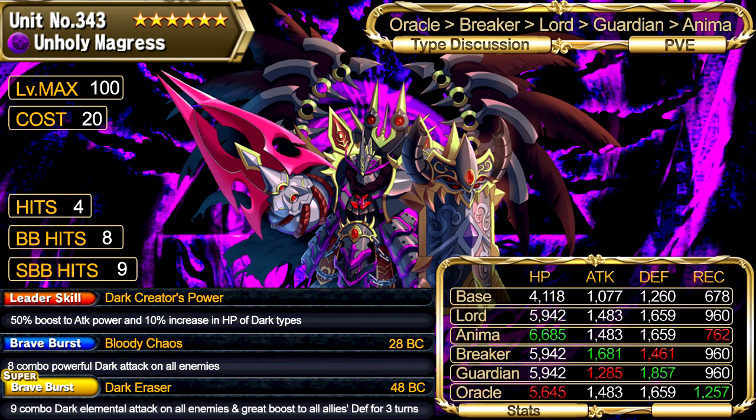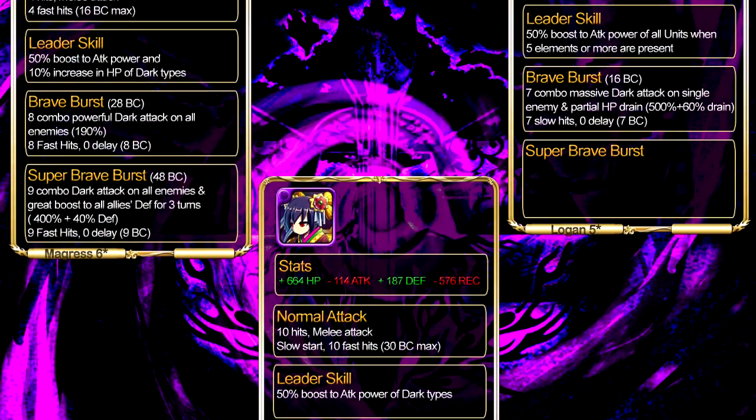For other PvE content, Oracle will be the best choice since he doesn't have a lot of recovery. With the next update there'll be an HP boost for Oracle type, so he won't lose that much HP. Breaker will again be the second best type because his defense is high enough to sacrifice a bit. Then Lord, then Anima, then Guardian. So if you can afford to have 2 Margaret's at max level, go for 1 Anima and 1 Oracle. Otherwise, go for Breaker, which is good in both Arena and Quest.